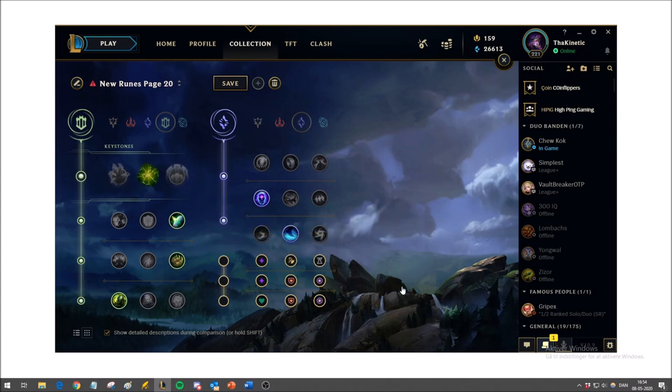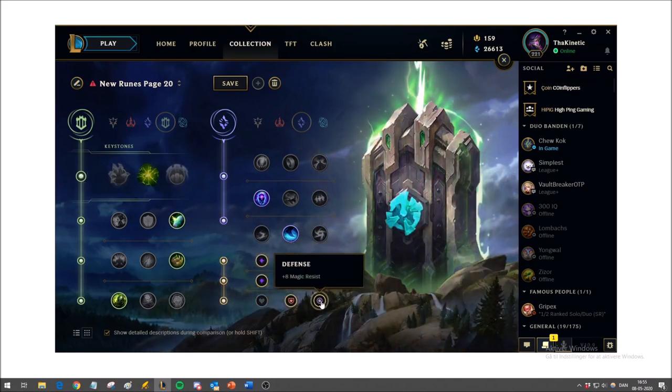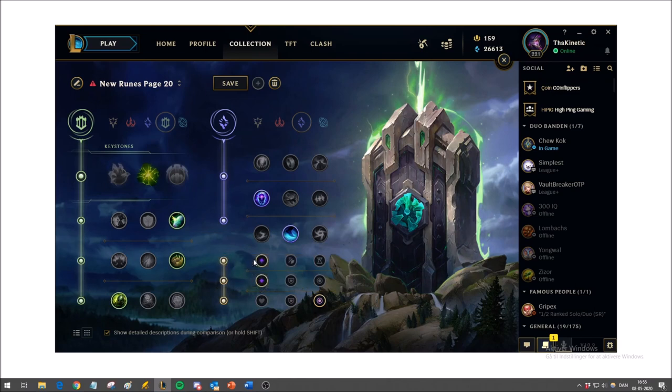For the shards, I go double offensive shards and then either armor or magic resist depending on the game. Even though HP is generally better than MR, you get so little HP from the shard that it's almost nothing, whereas 8 magic resist in the early game is really good for trading, helping with your passive and giving a little more damage reduction on your W.